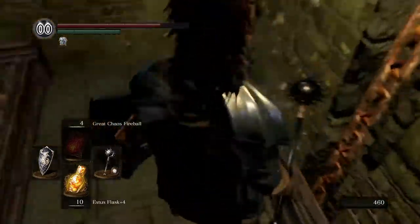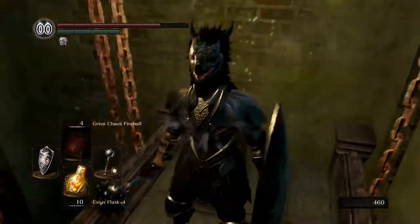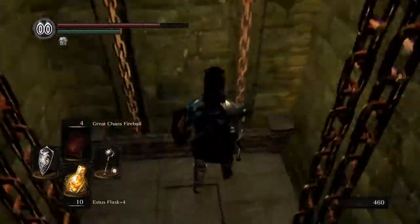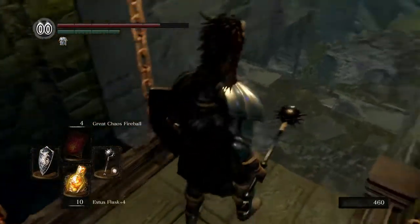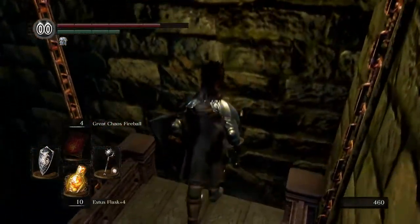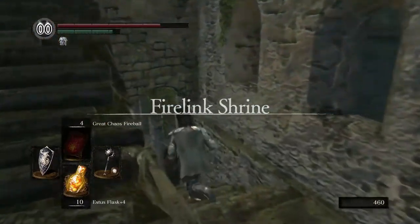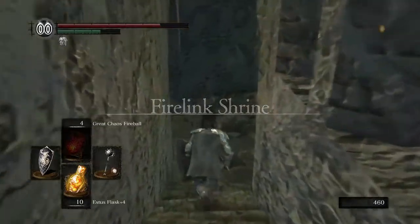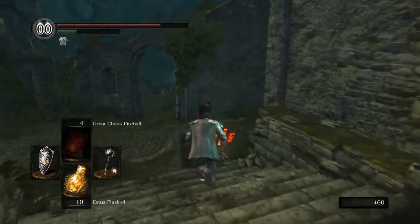As far as where we've got to go, we're gonna be heading down into the graveyard, which we haven't been to since the very beginning of the game when we were first just getting set up. It's not too far, so I figured we'd walk. I am going to rest at the firelink bonfire just in case we die. There's some trickiness in the upcoming area.